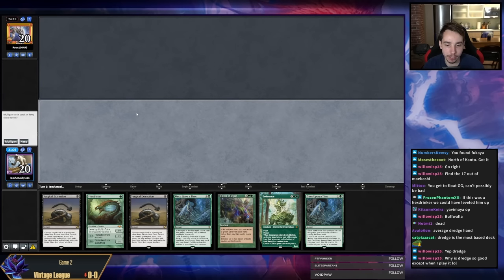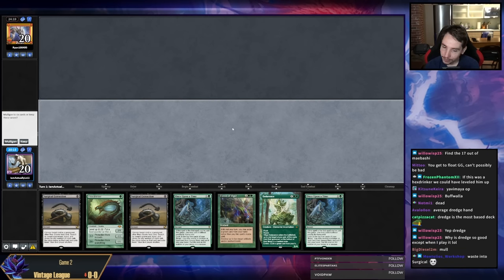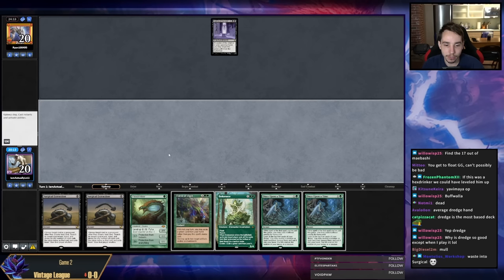I liked our starting hand too, that's kind of sad. This one's probably not good enough even though we have all the dredge hate in the world. If we hit exactly a green-producing land off of Once Upon a Time we can just play a Hex Drinker. This hand does beat a Hollow One — it has a Vigor. I think it's close but keepable. Probably bad, but I want some science.